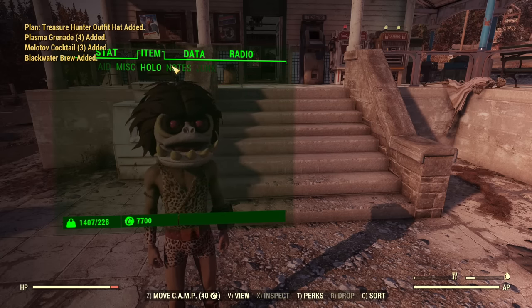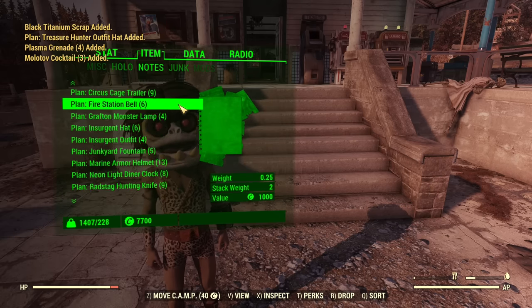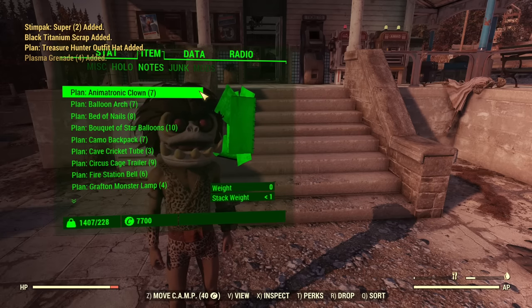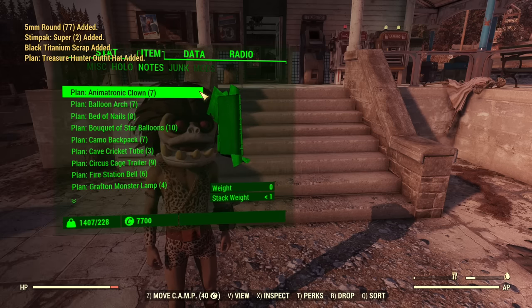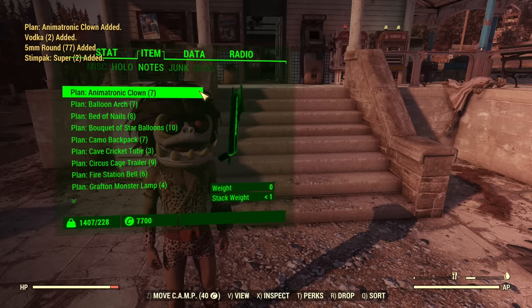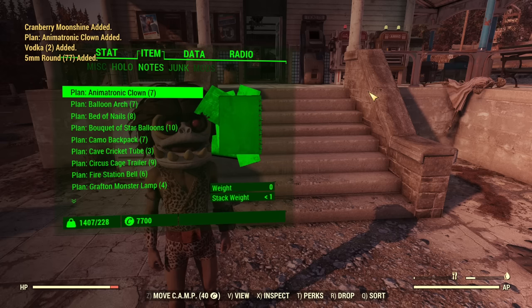Nothing from miscellaneous, nothing from holotapes or notes. Those are the plans that you can get — there are a lot of them. Worth mentioning, there are several plans related to Nuclear Winter. I won't see those just because you can only drop them once and I was playing Nuclear Winter, so they will never drop for me again. If you never played Nuclear Winter, you will see some Nuclear Winter related plans.